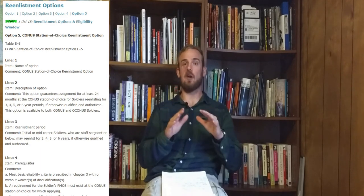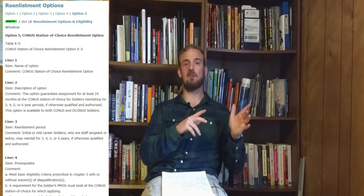Option five is choice of CONUS duty station. In contrast to the overseas option, this option actually lets you pick exactly what post you want to go to — you can go to Carson, Bragg, or Fort Stewart. With all of these options, there is the caveat that you can't go to a place that doesn't have your MOS. If you are a forward observer and the post you want doesn't have forward observers, you can't go because they don't have a slot for that MOS. But by and large, these are the five options you have when re-enlisting.